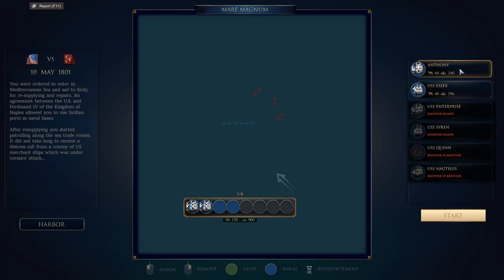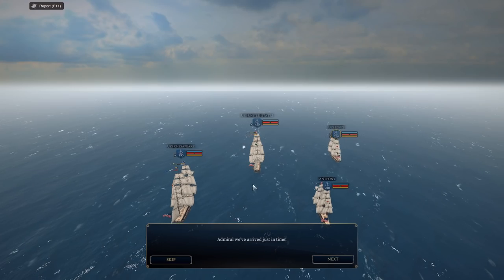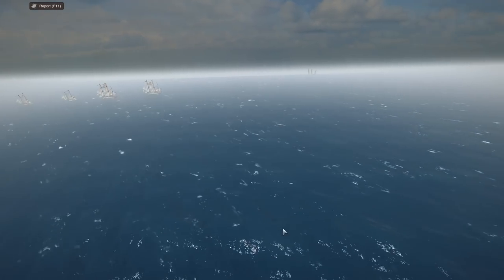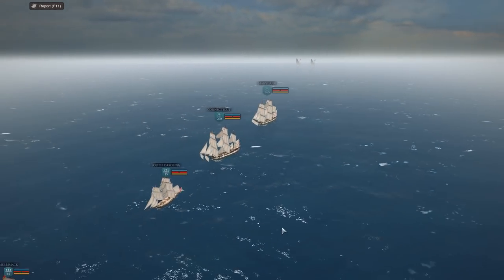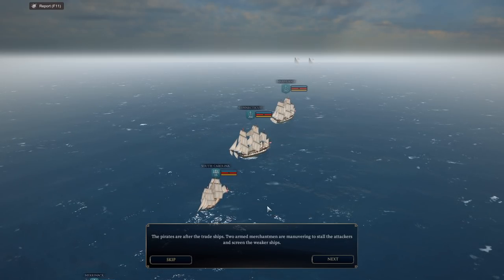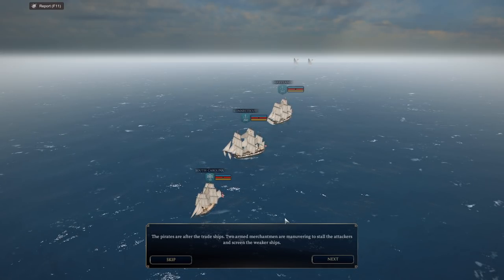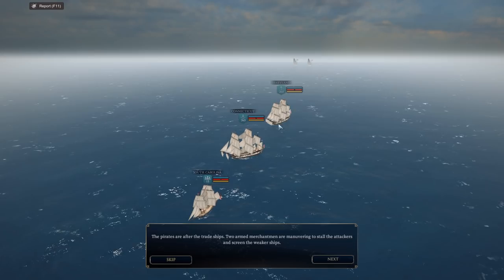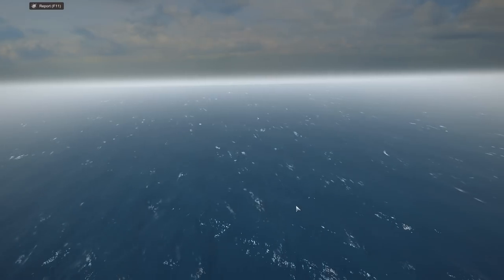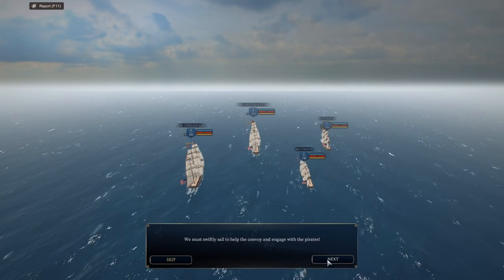Alright — United States, Chesapeake, Anthony, and Essex. Start. We've arrived just in time. The South Carolina, Connecticut, and Maryland are under attack. The pirates are after the trade ships. Two armed merchantmen are maneuvering to stall the attackers and screen the weaker ships. We need to race towards there and intercept them — we must swiftly sail to help the convoy and engage the pirates.